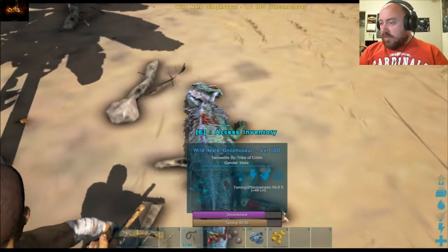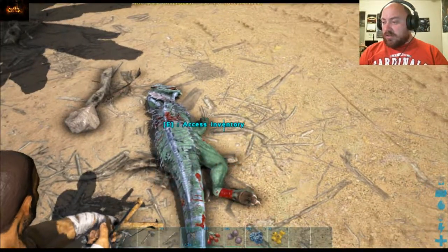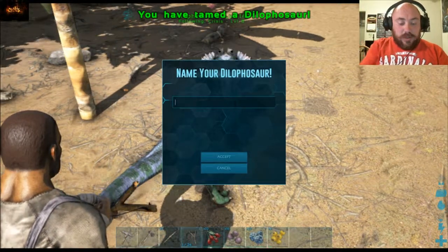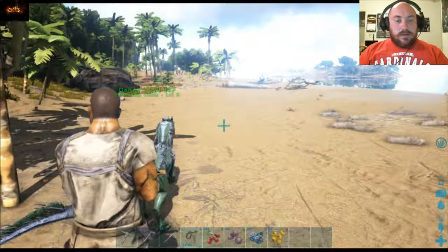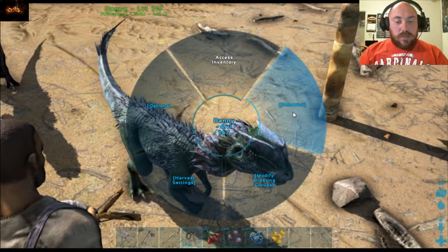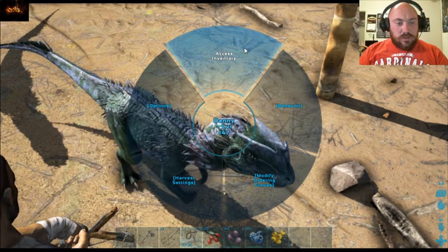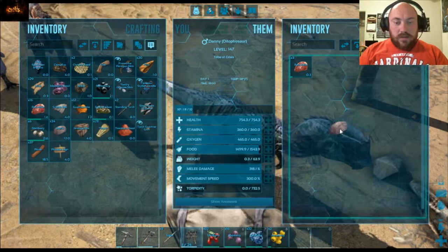It looks like our frame rates are okay at the moment, and it looks like our CPU usage is okay. Our level 100 is now tame — we'll go ahead and rename him Danny once again. We'll make our way back over here. We do need to change the behavior; put him to neutral. Let's go ahead and put a few things in him as far as weight goes.